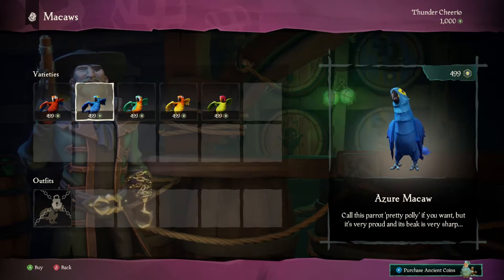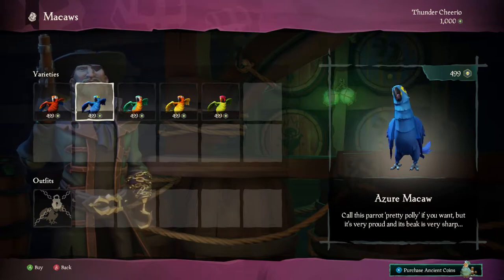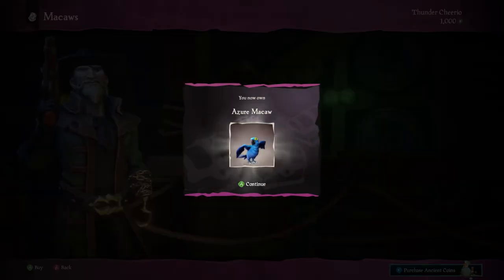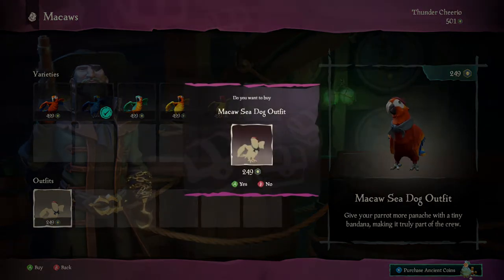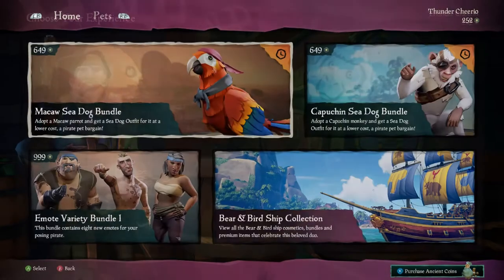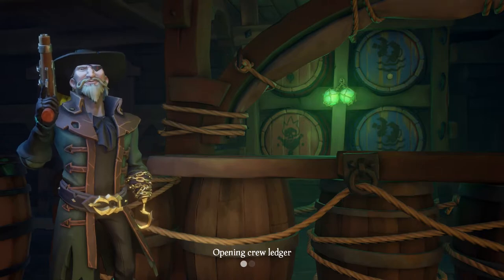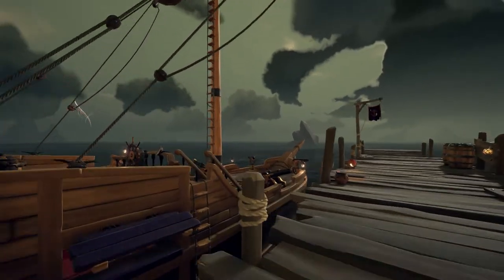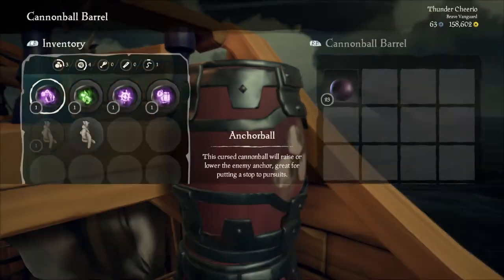The pricing for the animals themselves I don't have too much of a problem with. I was very excited when pets were announced, and as it stands, if you want to buy an animal it's going to cost 499 coins, which rounds out to about $5 USD. Then you can purchase the outfit after, which is 249 coins — a couple bucks. So essentially, if you want a bird with the outfit it's going to cost about $7.50, which isn't too bad. I myself only bought the Azure Macaw and the outfit, spending about $7.50 there.